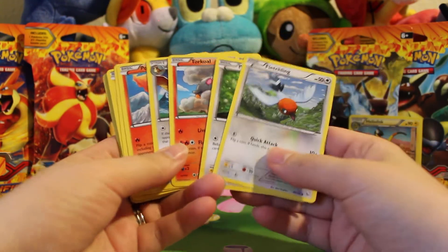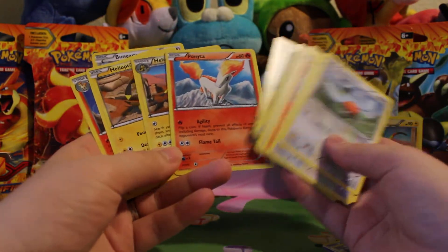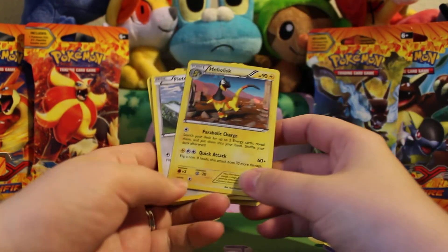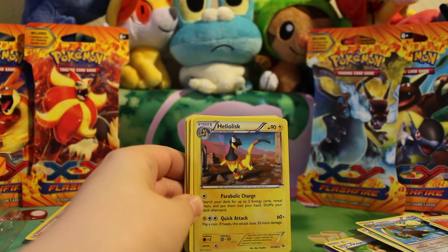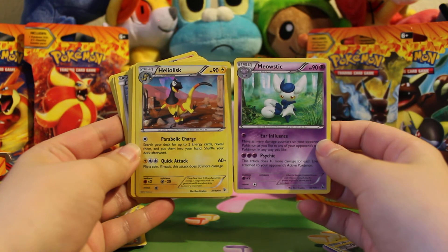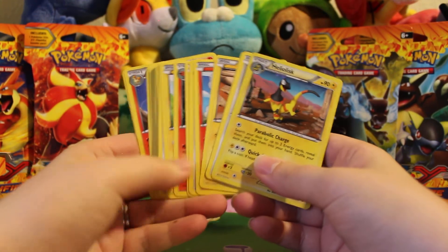I think this deck has a lot of potential but isn't quite there yet. It's nice to be able to add fire energies back onto Torkoal to keep doing Flamethrower for 80 damage, but the other deck has water Pokemon that could easily counter your fire Pokemon. There aren't a lot of strong attackers — Rapidash only does up to 40 damage with 20 to the bench, and it's a Stage One. Heliolisk's Quick Attack only does 60 to 90 damage, whereas the other theme deck has Meowstic, which lets you move damage counters on your opponent's Pokemon in any way you like — which can be really devastating. So if I had to pick, I'd probably play with the Meowstic theme deck over the Heliolisk one.